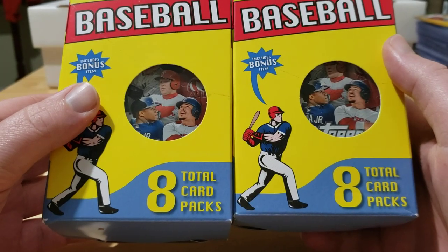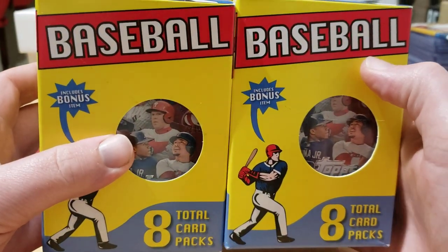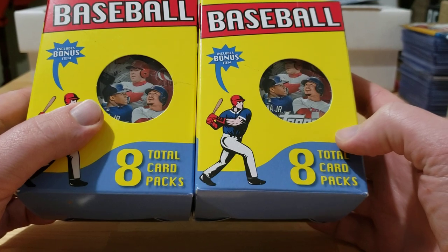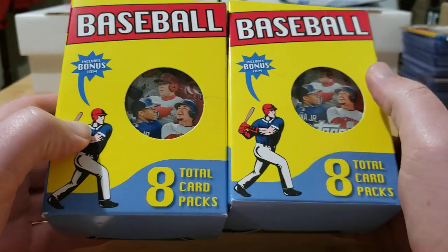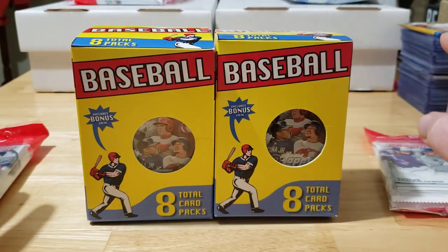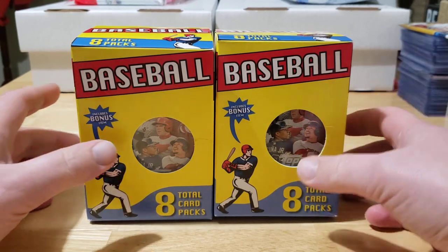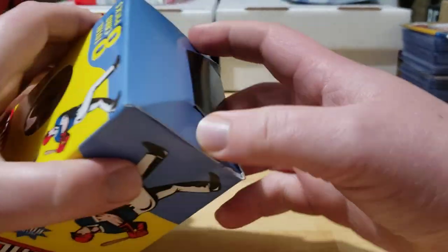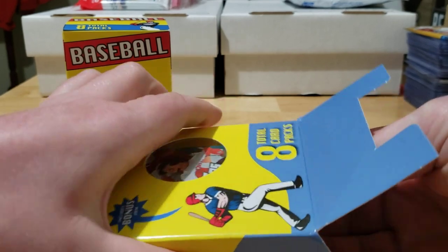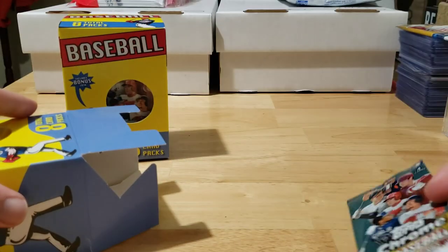On eBay right now those Chrome Update packs are going for about $20 each, so those two packs alone paid for these two boxes. There are eight total packs inside — no actual loose cards, but it says it includes a bonus item, so we'll see what's hanging out in here. After these two Fairfield boxes we'll get to the Bowman value packs — still looking for my first Dominguez and first Witt.